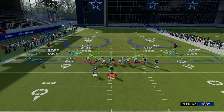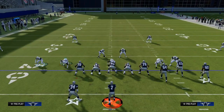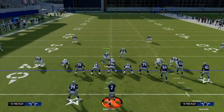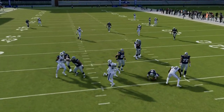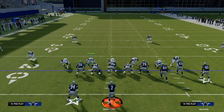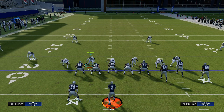The cool part about 2-4-5 odd is if you pinch your linebackers, this defender will come down onto the line of scrimmage without having to basically press him, so you can send pressure like this as well. Not only does alignment matter for your outside corners — especially defending any kind of wide-side concepts such as flood — but it also matters for defending things like post routes over the middle of the field.